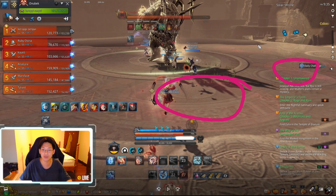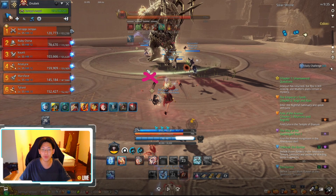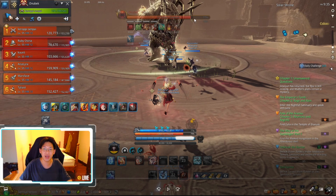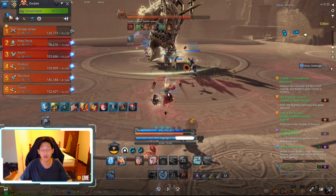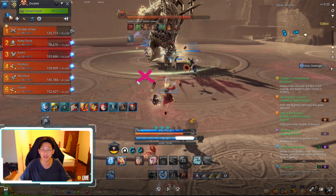Now he starts casting red AOE attacks — there are circles everywhere and he's going to cast these five times. We want to get to this line and chill here. The main reason is because after he finishes all his AOE attacks he's going to shoot chain lightning on the furthest target. When the chain lightning hits, it bounces off you and hits other players close to you. You need at least two players next to you if you are the furthest mark, or else the chain lightning will kill you.